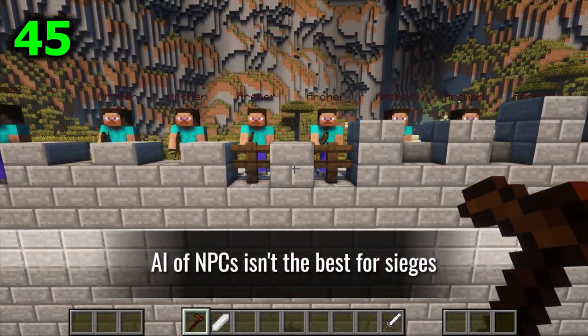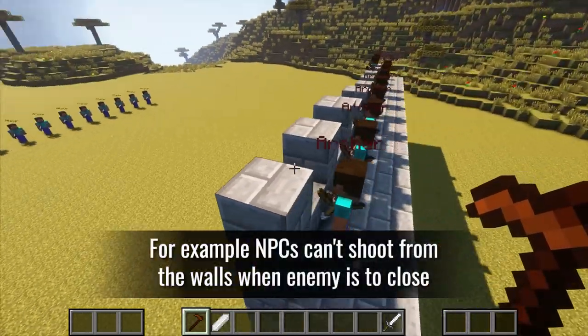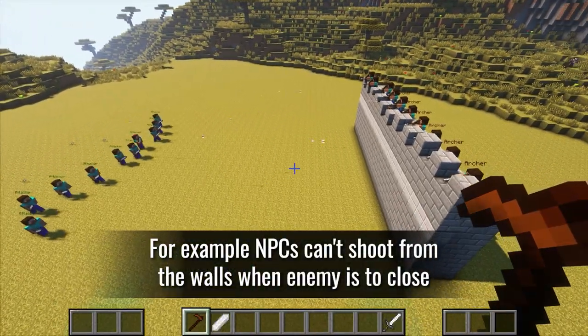The AI of NPCs isn't the best for sieges. For example, NPCs can't shoot from walls when an enemy is too close.